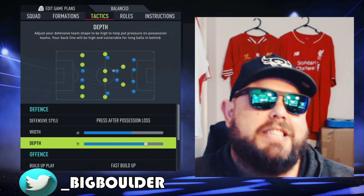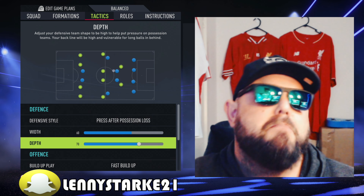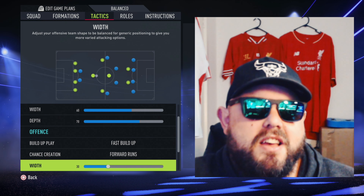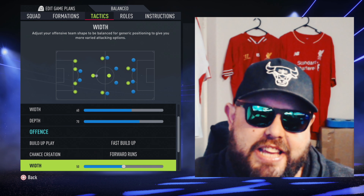Our depth is 80 — we are sitting back. We're going to change that to 70. 70 is what you'd call mid-range. Offense: fast build-up, forward runs — currently at 30, get it up to 50. Utilize our wing backs that are going to cut in and come short.